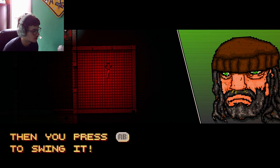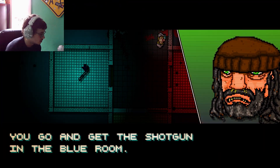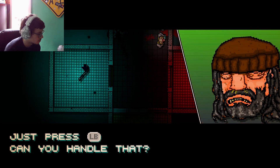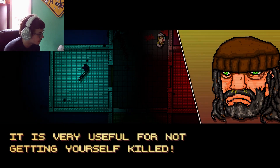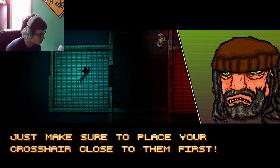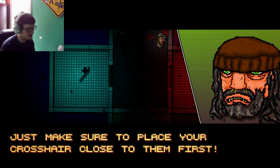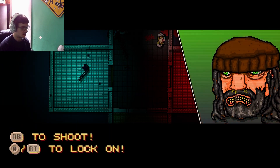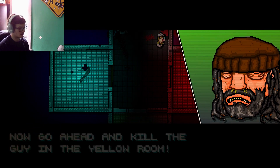Alright, I already killed him. I totally skipped what he said. Well done. So let's get to the gun, shall we? You go and get the shotgun in the blue room. You do it the same way you picked up the bat. Press LB. Use LT to look for enemies out of view - it is very useful for not getting yourself killed. Just make sure to place your crosshair close to them first.